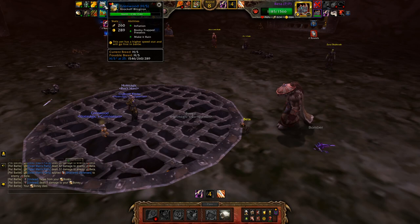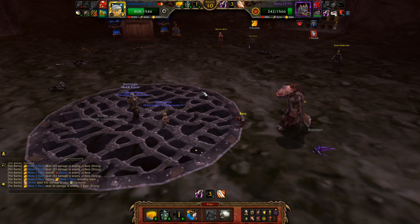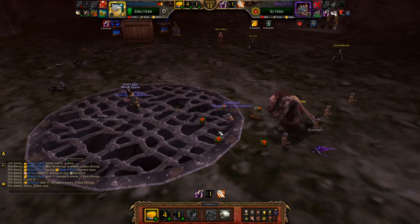From there, bring in your Knockoff Bling or Little Bling if you have that instead — either is suitable. Let's go ahead and throw down Booby Trap Presence because it is extra damage. Let's go for another Make It Rain — only one of them landed, so we're going to go for an Inflation now. The next Raptor isn't all that different; the only difference is it has Rens to Strike. Just keep using Inflation and he should go down.